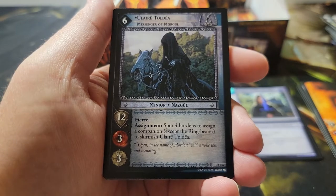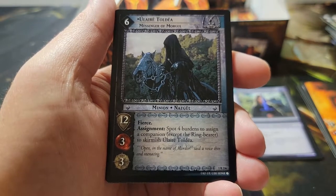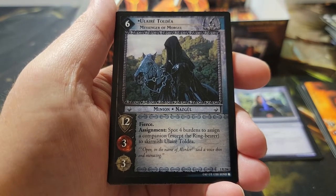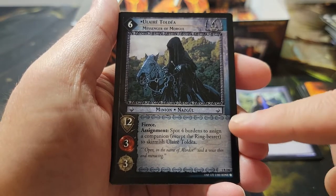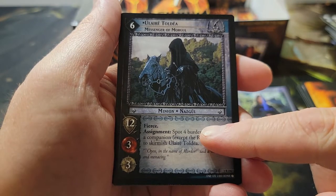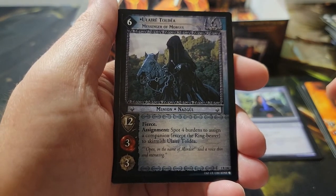Next pack: first uncommon — 'Free Gate.' Second — 'Their Number Must Be Few.' Third — 'Drawn to Its Power' — power of the ring, that scene on the Weathertop was really cool. And our rare is Ulaire Lominya, one of the Nazgul. The Nazgul were really strong and expensive but you could play them — their home site is site three, so once you're at site three or greater you don't have to pay the roaming cost. He has 'fierce,' which means he attacks twice.